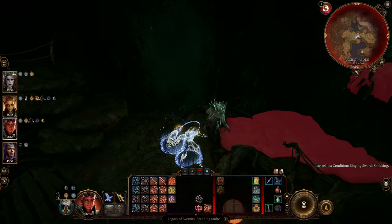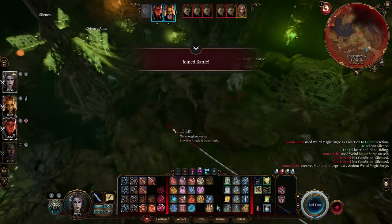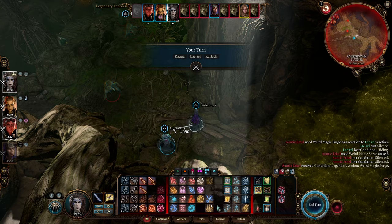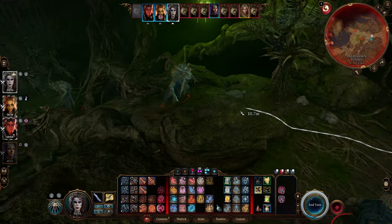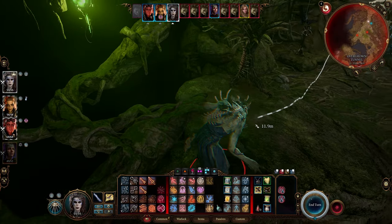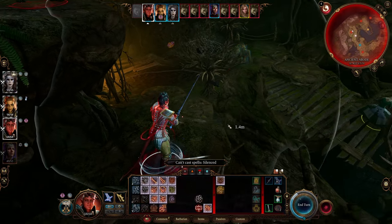Unfortunately for me and my party, it didn't work and silencing her caused her to create the duplicates. But don't worry — if she starts creating duplicates, this encounter is not over and it doesn't have to be a total party wipe, just like it wasn't for me. Because I'm going to give you the best and most important tip for defeating Auntie Ethel.